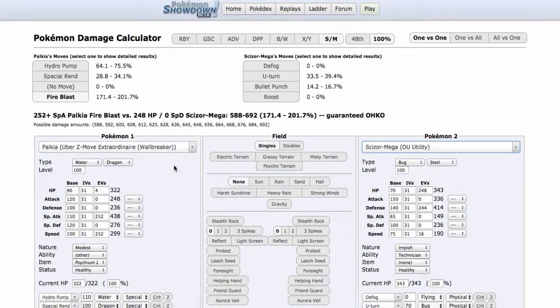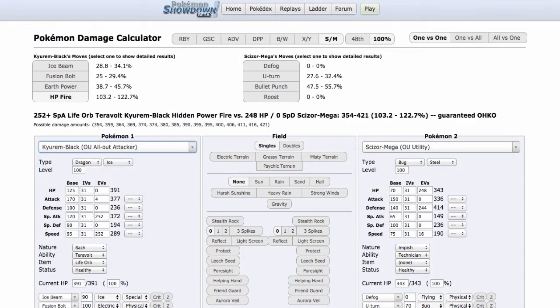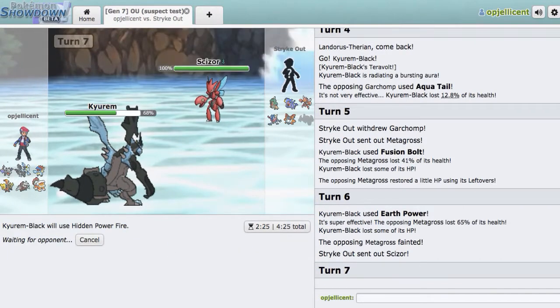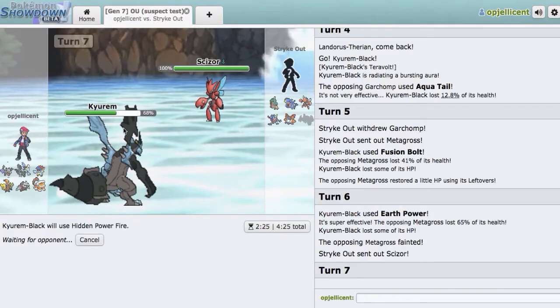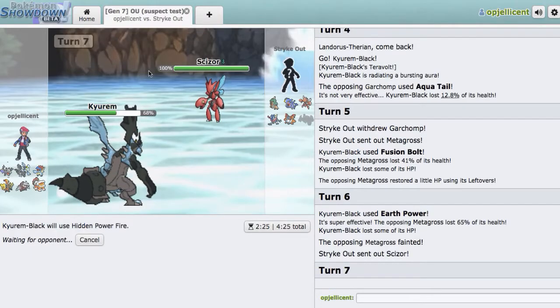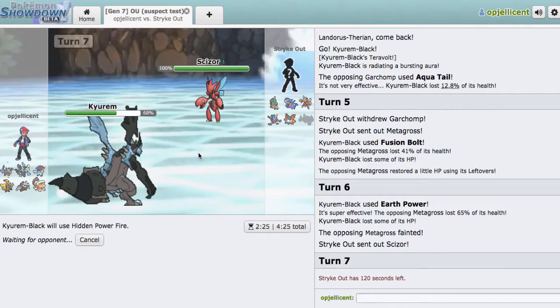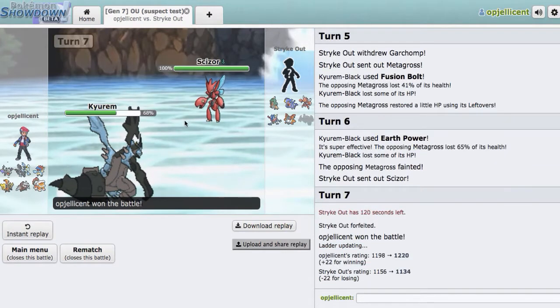Scizor — Utility Set. We're just going all-out attacking. Our Bullet Punch — we should be able to live and then Hidden Power Fire him, unless he's max attack adamant. We're at 68 HP. Yeah, we should be able to live one. What if he's max attack adamant? Then it's a roll in our favor. I'm really hoping he's not max attack adamant and we just live this Bullet Punch, because Hidden Power Fire is going to blow this thing back. He actually just forfeits. I understand that — Kyurem-Black completely blew him back. We're now in the 1200s, which is cool, and we're going to go ahead and get another one.